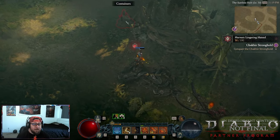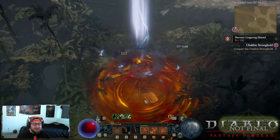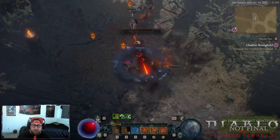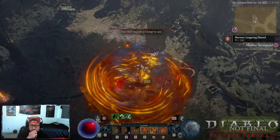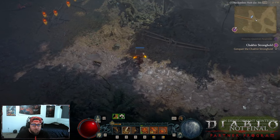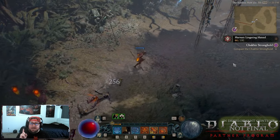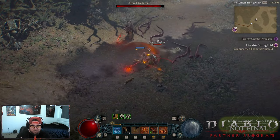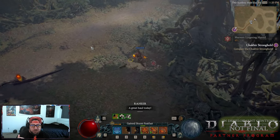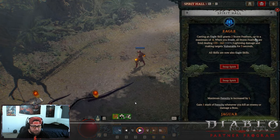We got to play at level 30, which is very low, so we didn't get a chance to look into any paragon or high-level nodes and gear. We got about three gear pieces each. We were only using brand new powers from the expansion — no old generic powers — which is what makes each of these builds really work.